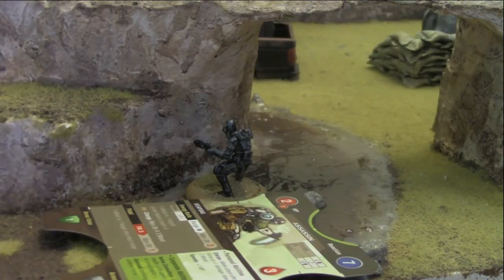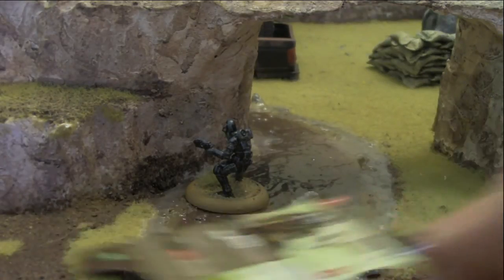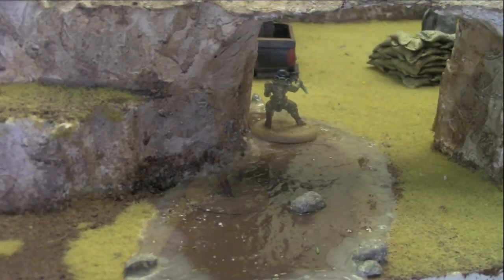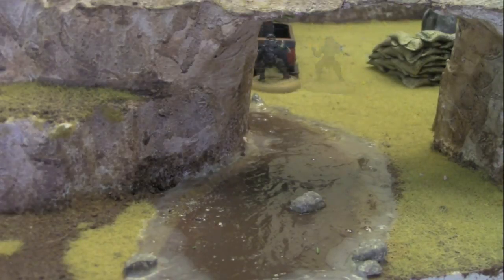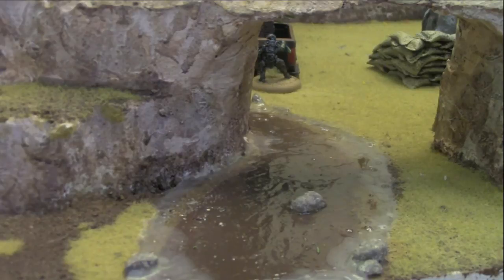He continues to move his final MP — but now the assassin is caught out in the open. Luckily, MERCS has a solution called snap to cover. Once per activation, the model can move one base distance as long as he ends in cover. With that, he hides behind the side of the truck, giving himself cover. Cover is extremely important in MERCS, and we'll go over that in the shooting phase.